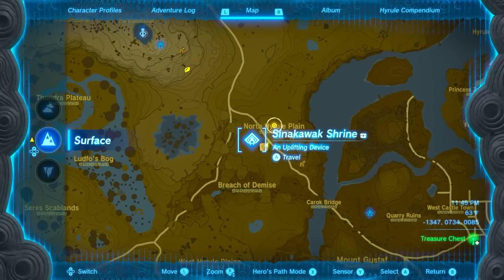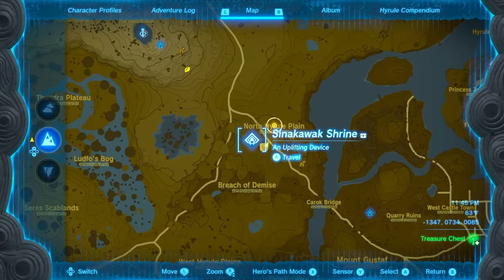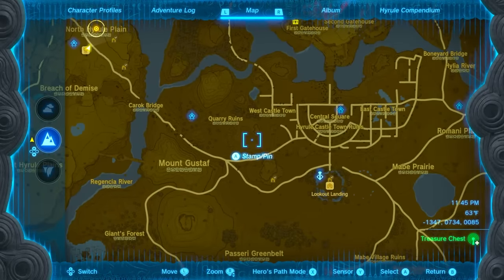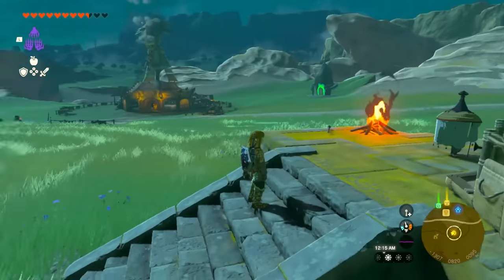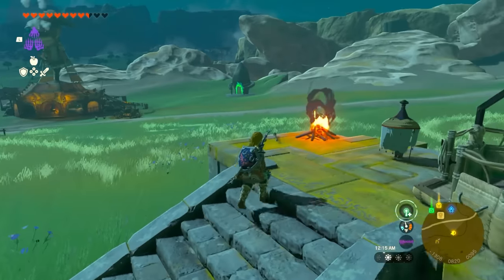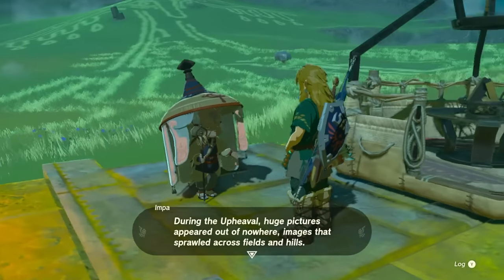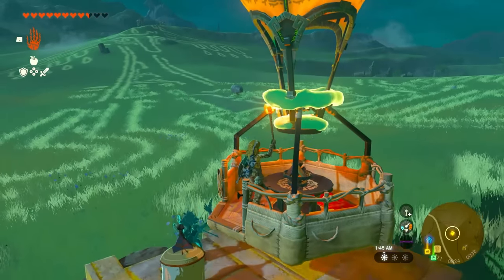There are strange markings on the ground called geoglyphs. To start the geoglyph quest line, go to the New Serene Stable by Sennacowak Shrine near Hyrule Ridge, basically to the west of Lookout Landing. Impa will be there — talk to her to begin the quest line and uncover all the various stories and information about these geoglyphs and their locations.